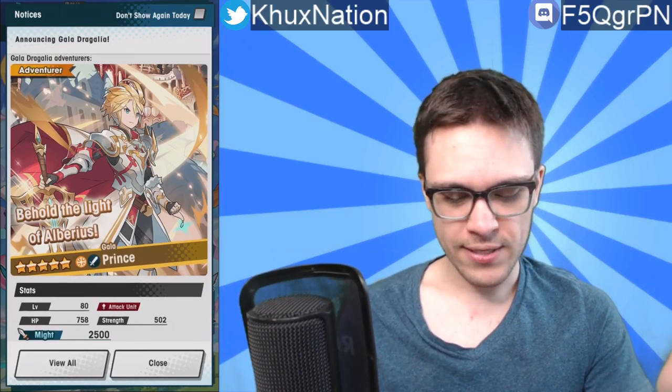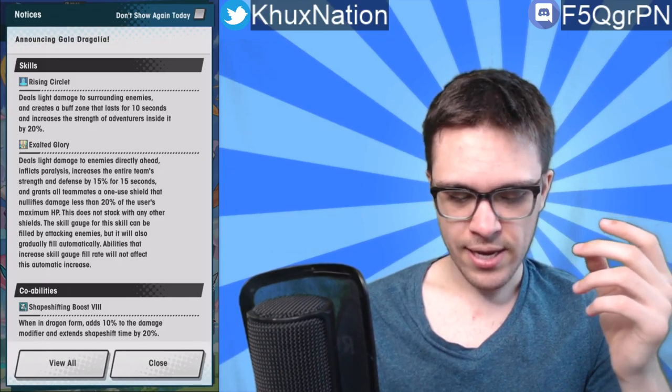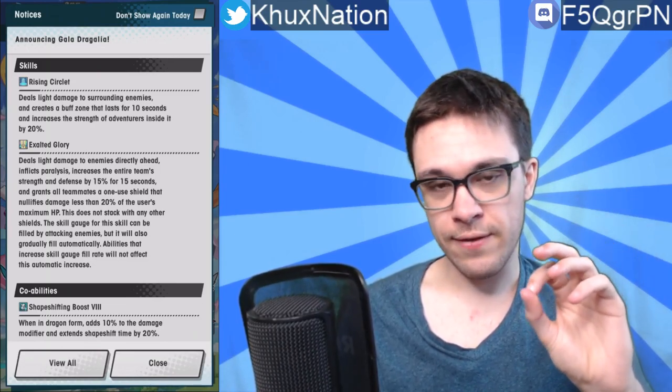Let's go ahead and go over the unit and I'll give my thoughts about it. He's a five-star light sword unit. In terms of his activated abilities, he has Rising Circlet, which deals light damage to surrounding enemies — so a good AOE move — and creates a buff zone that lasts for 10 seconds and increases the strength of adventurers inside it by 20 percent.